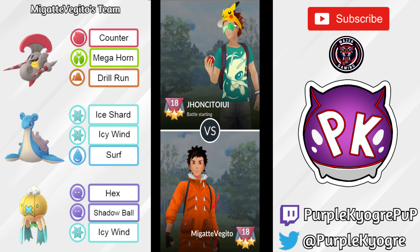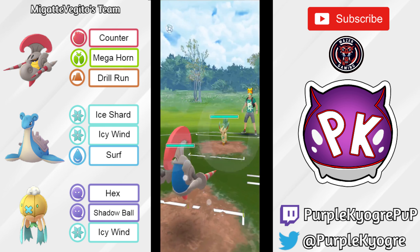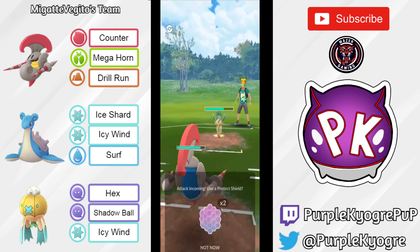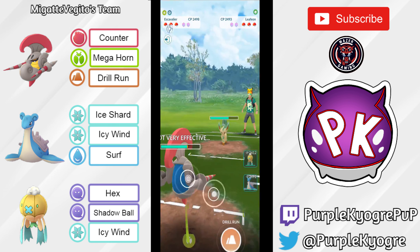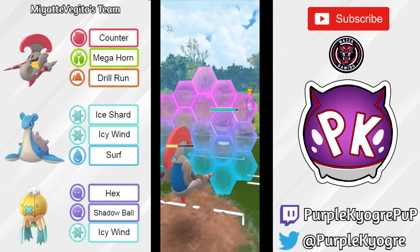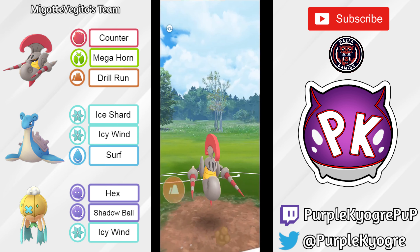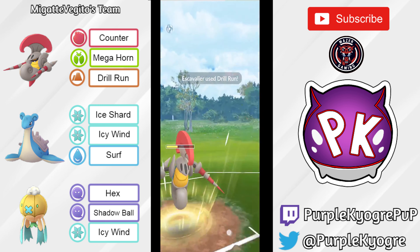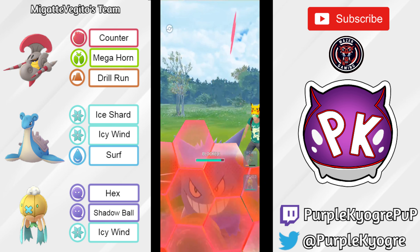So we have the next opponent. It's Escavalier versus Leafeon — this is a good situation for the Escavalier because it is double resisting Grass attacks as we talked about last battle. I think it only has Leaf attacks — yeah, going for Leaf Blade. Escavalier can eat that up. Going to switch into Gengar. Gengar is weak to Drill Run. Escavalier is going to shield this, so it could go for basically back-to-back Drill Runs. I believe it actually could have taken that Shadow Punch but Escavalier is pretty squishy, so not wanting to risk it. Going for Drill Run number one, going for Drill Run number two. Will the final shield come out from the opponent? Yeah, going to shield.